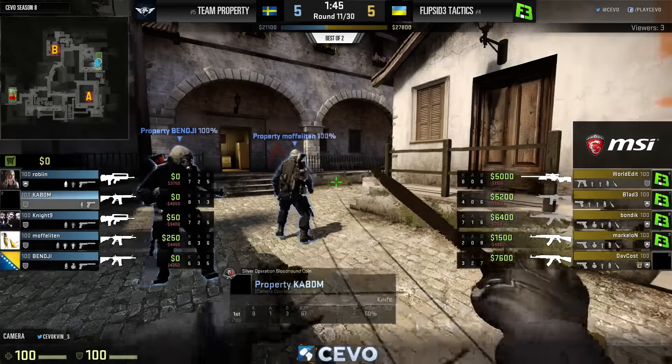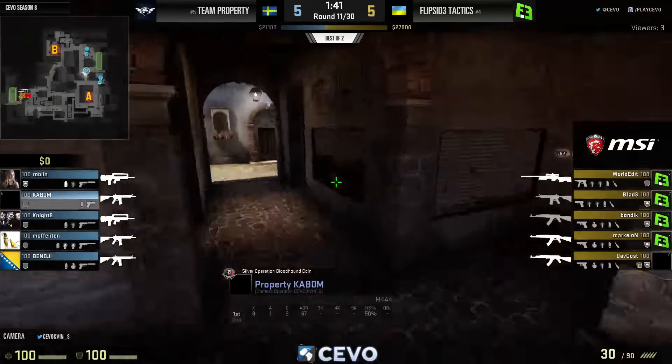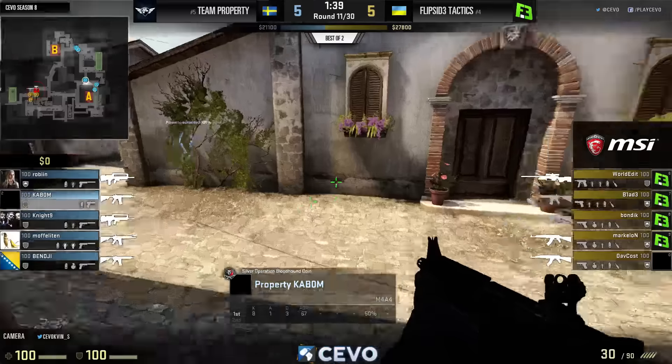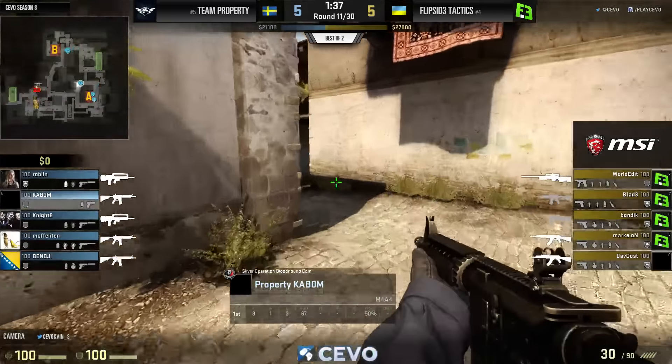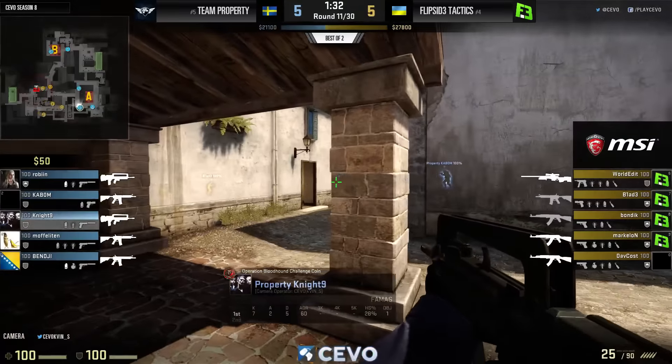We flipped that thing on its head. Five-five down to the root of the problem on this map. There's a kitchen on Mirage — just wait — and there's not one, go figure. Just CS things.